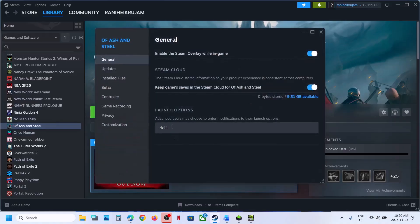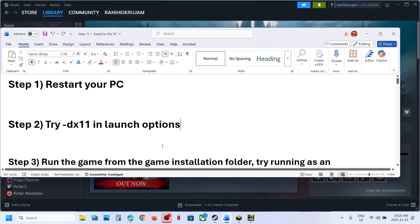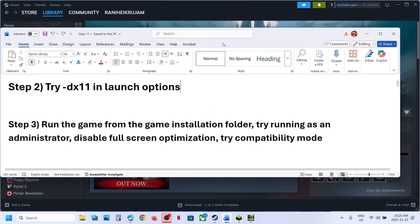Do not try DX12 or D3D12 or D3D11. Try only -DX11 and then check. Still not working? You can remove this. Follow the next step. Now the next step is to run the game from the game installation folder.